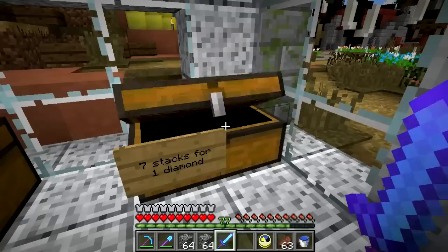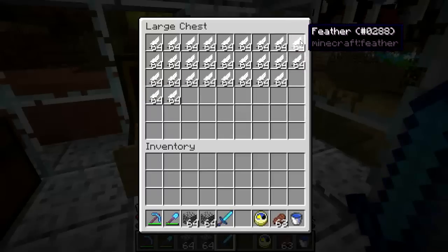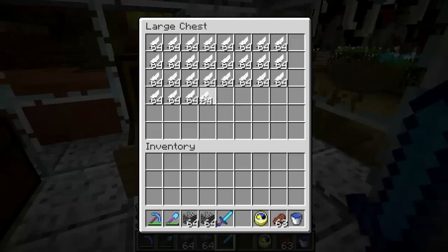Seven stacks for a diamond. Let's see, I have to arrange this so that it makes some form of sense. There we go - seven stacks for a diamond.